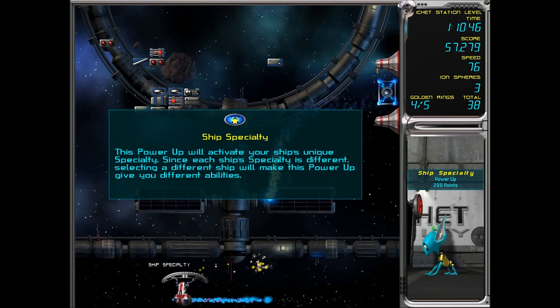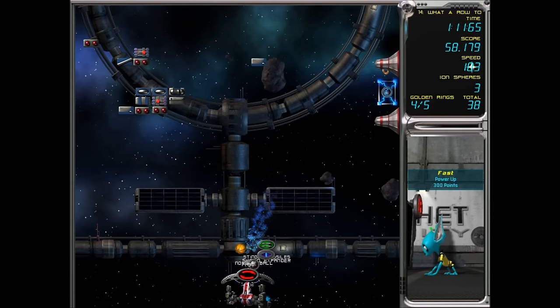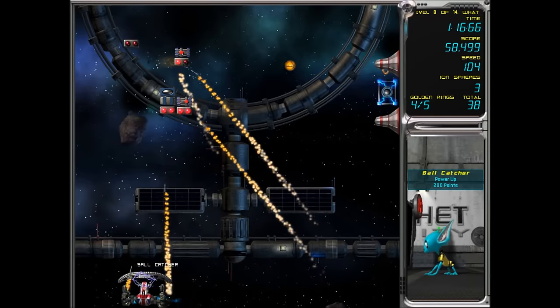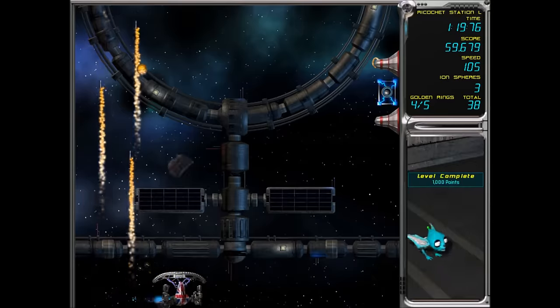That's the ship's specialty — 'the power will activate your ship's unique specialty; each ship's specialty is different, giving you different abilities.' So this has activated our abilities — we've got like bazookas! That's very awesome.